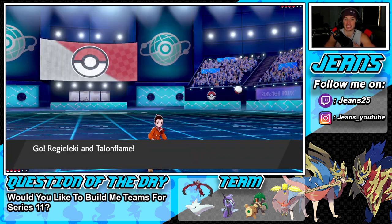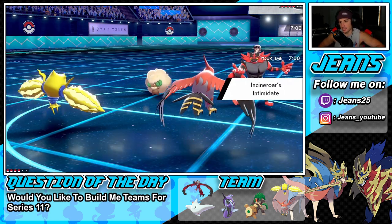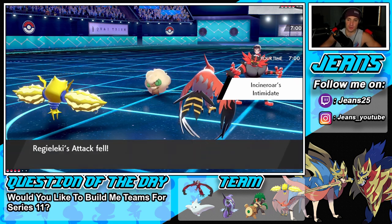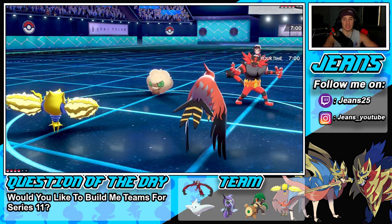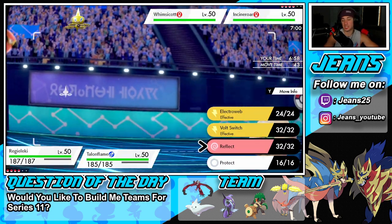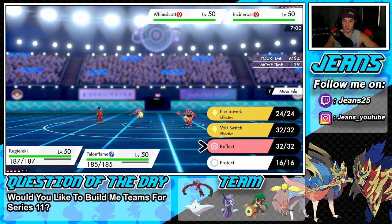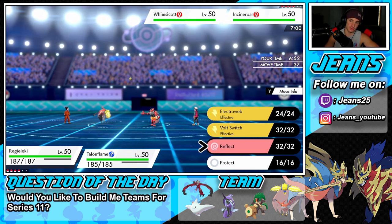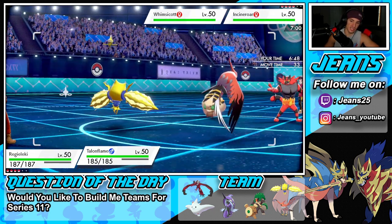He goes Whimsicott and Incineroar — we're totally fine. I could Fake Out but I might just double Protect here so we have the Tailwind fresh in the back end. Intimidate does nothing to us since we're special attacking. Let's just double Protect. The real question is where he's going to fake out. I think he's going to Fake Out Talonflame — that's the must Fake Out target.